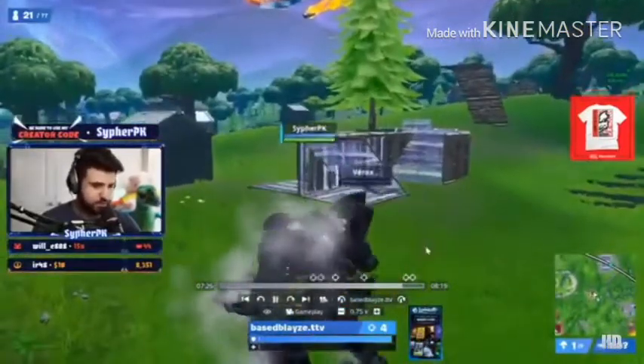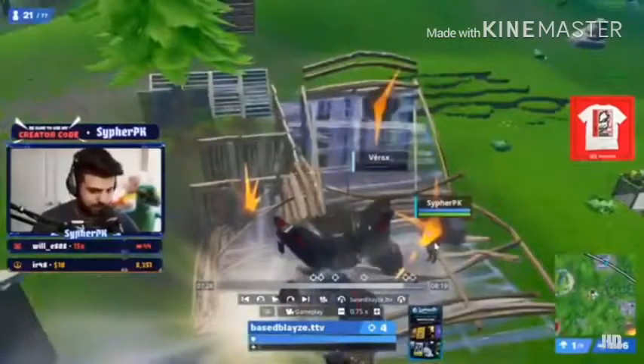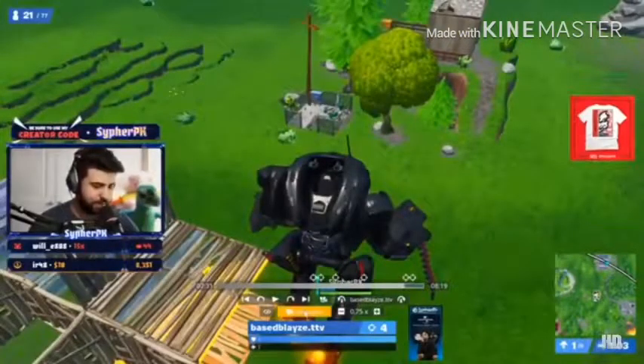Mr. Baseblaze is in the mech and he is trying to stomp Mr. Cypher PK — that is me. Right here he hits me with a nice stomp for 70 damage and I immediately start panicking because what am I supposed to do against the mech?